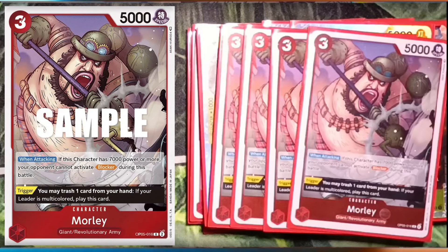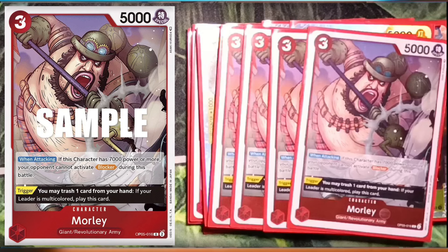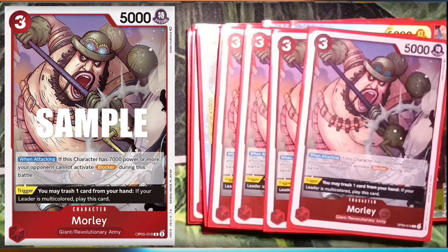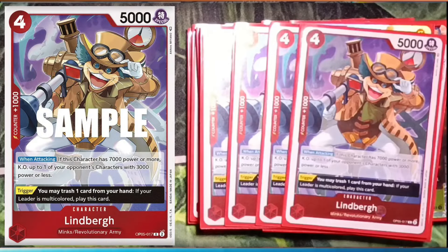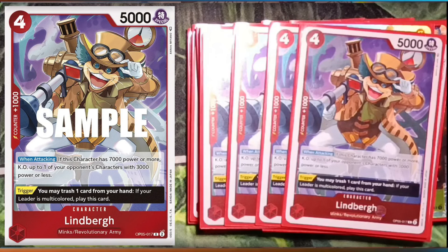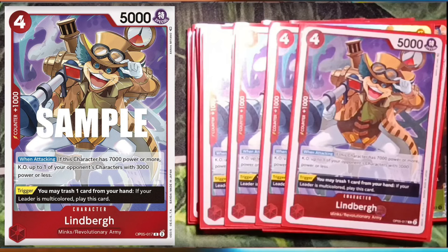Four Morley: when attacking, if this character has seven thousand power or more, your opponent cannot activate blockers during this battle — really good effect. But just like the Sanji and the Cracker, you're going to use it for the trigger: you may trash one card from your hand, and if your leader is multicolored, play this card. Then four Lindbergh: when attacking, if this character has seven thousand power or more, knock out up to one of your opponent's characters with three thousand power or less — really good for getting rid of those small blockers. And of course, trash one card from your hand, play this card.